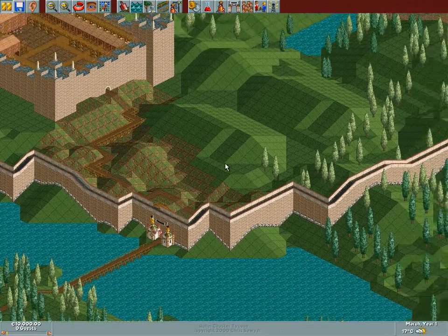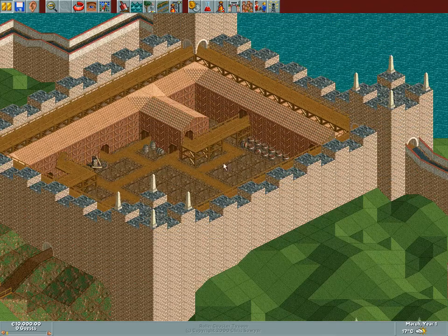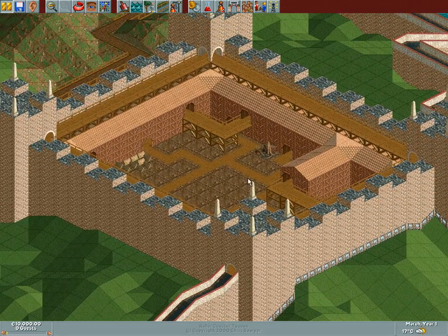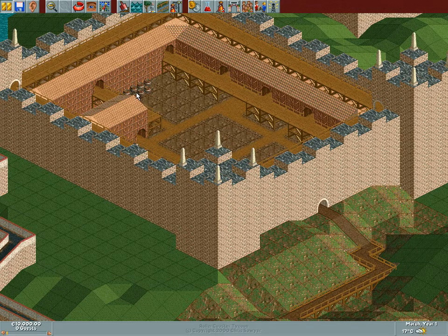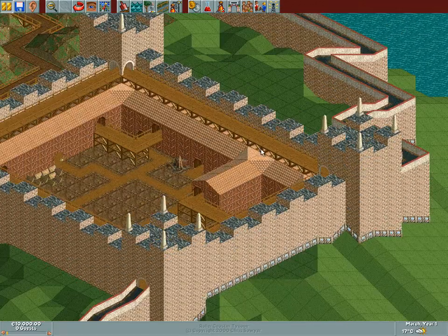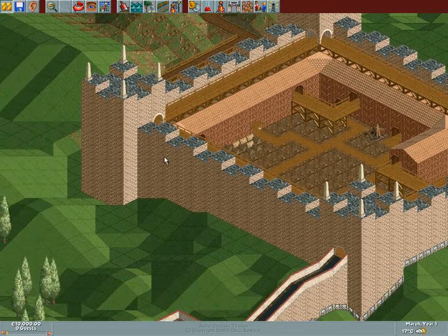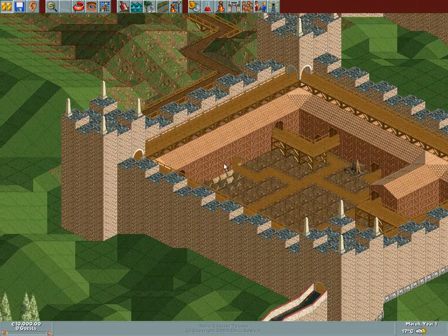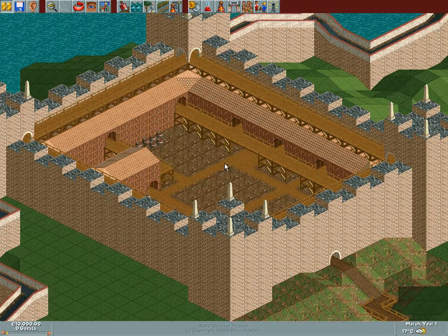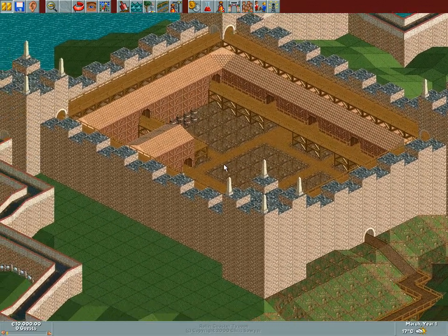Wow. We got a wall. We got a freaking castle — they weren't lying at all. Towers, cantilevers, everything, man. Look at those details. Oh man, we can do so many awesome things with this. I really like it. I can see coasters, tracks, and rides going around here everywhere. In fact, it looks a bit like the castle of terror hand, only this is finished and not one big construction site with half-finished buildings.